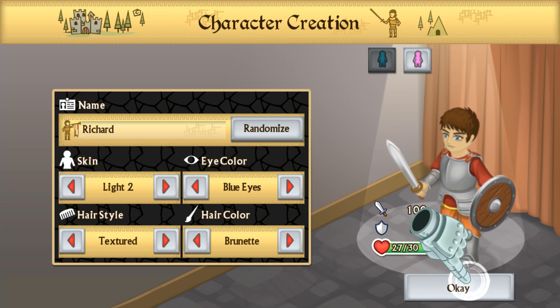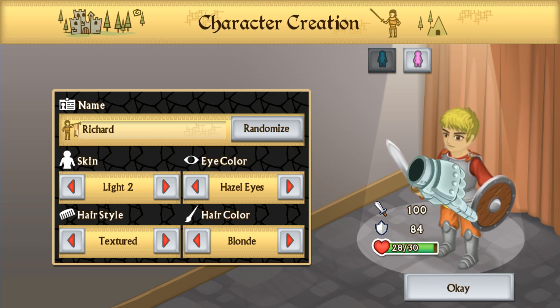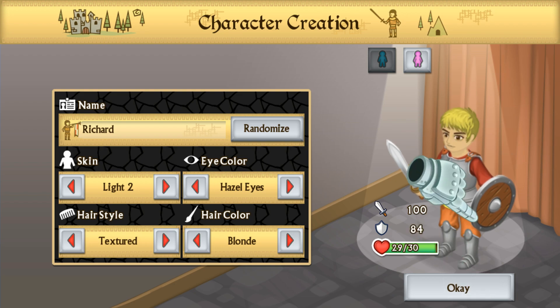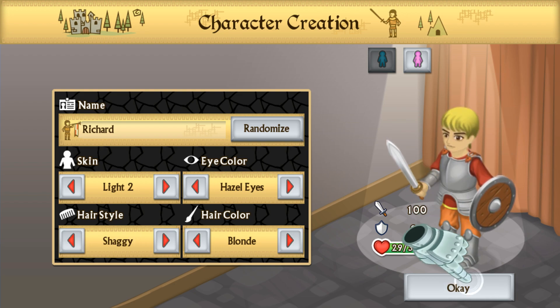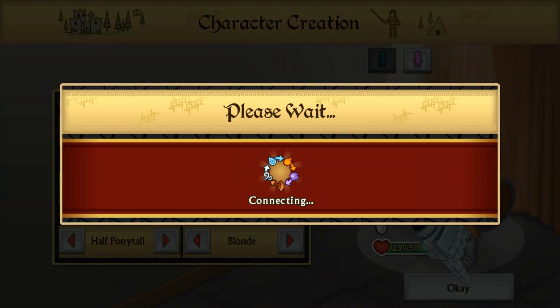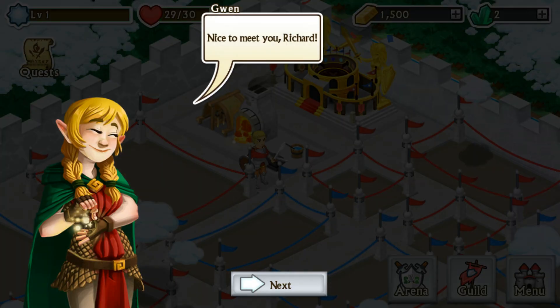Let's customize our dude. I don't want dark green eyes, I'll keep him with hazel. Let's give our guy some red hair — actually, let's make it blonde, but there's no blonde hairstyle. I'll just leave it like that — randomize. Richard! All right, our guy's name is gonna be Richard.